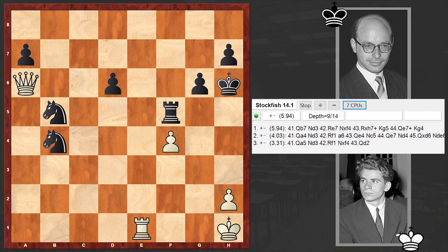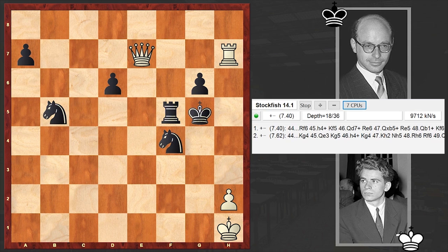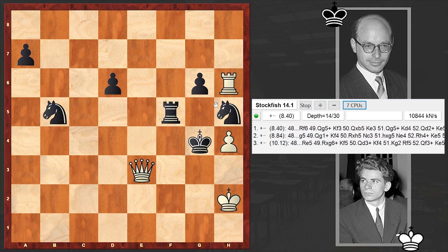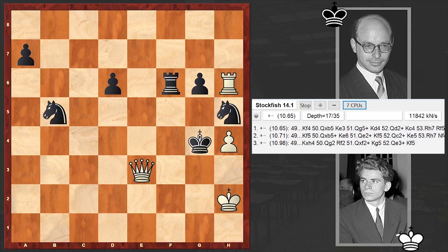Qb7, Nd3, Re7 - there is no way out, the Black king is now a target. Kg4, Qe3 with a mating threat already. Kg5, h4 check, Kg4, Kh2 renewing the mating threat. Ngh5, and after Rh6, resignation followed. If you protect the pawn then the check wins the knight - that's why enough is enough, and at this point resignation followed.